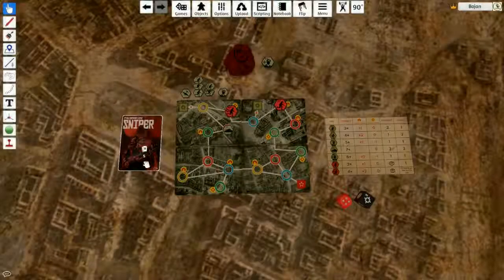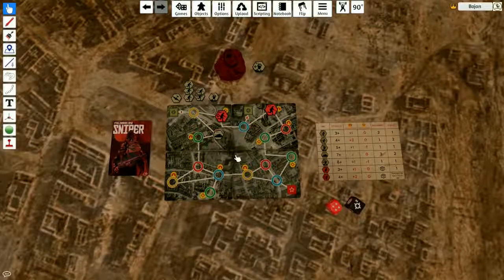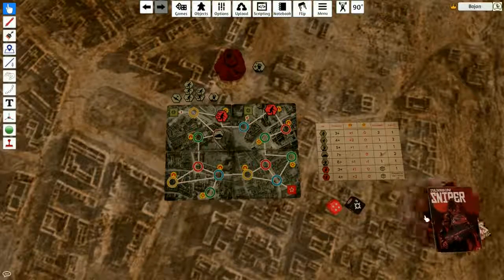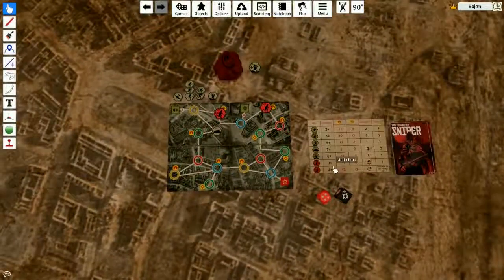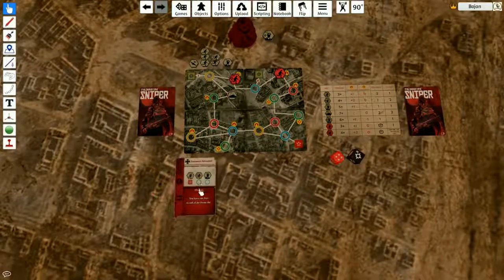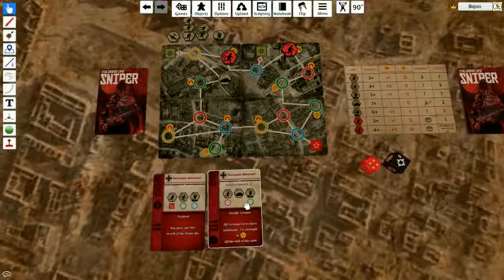Sniper Stalingrad 1942, a solo micro game which only uses 9 cards. Let's go with the turn — one card is not played, I draw two.